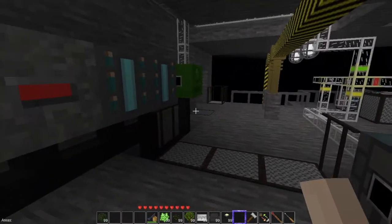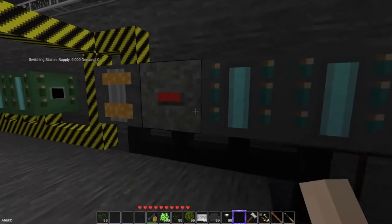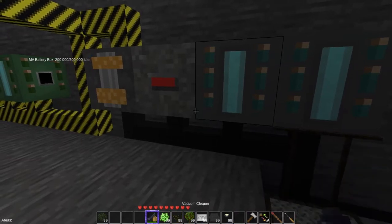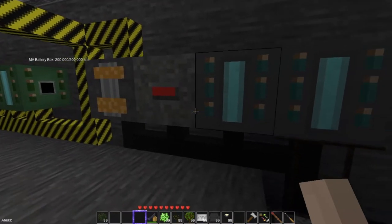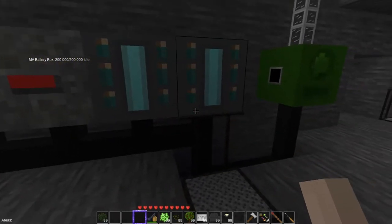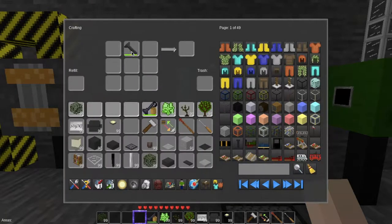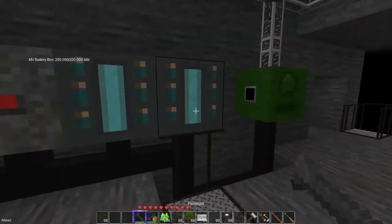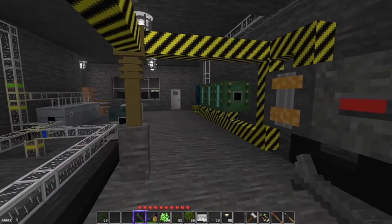So real quickly before we go show off the new house, I finally figured out the flashlight and the vacuum cleaner with the assistance of Nathan. What I was doing wrong was that they have to be charged in the medium voltage. So you put your vacuum cleaner in and you'll see the green bar topping off, and you're good to go.